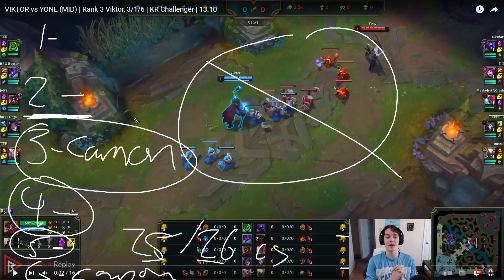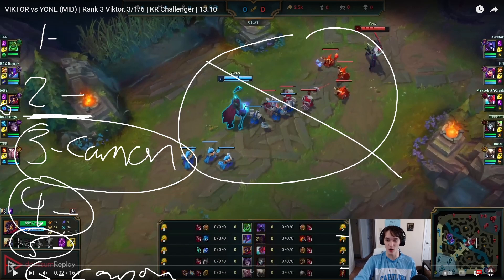I don't like taking Future's Market in a lot of cases because I don't like taking First Strike. You can see Jet here has Aery. I often go Aery, and then the other options in Inspiration are just too good — Cosmic Insight you pretty much just have to take, and then you have Free Boots or Biscuits depending on the player, which are all good options.